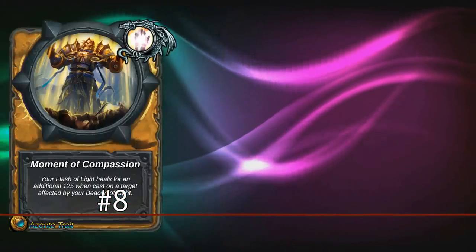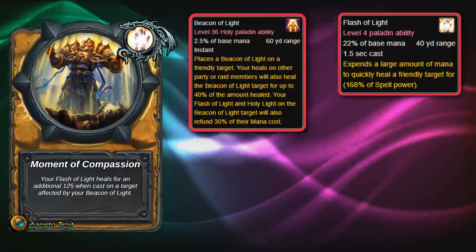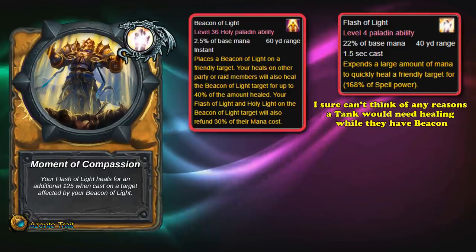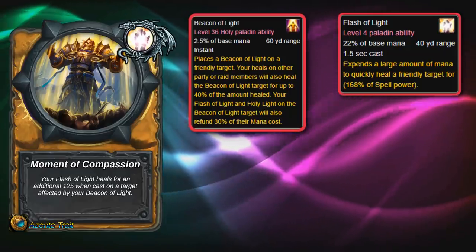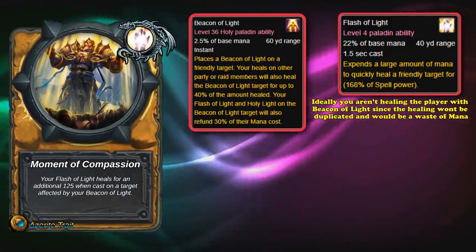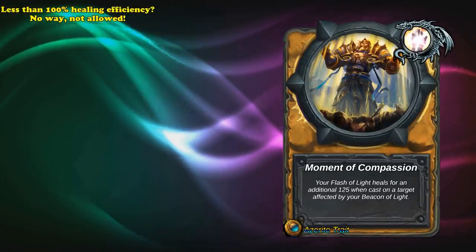At number 8, we have Moment of Compassion. This is a trait for Holy Paladins, where your Flash of Light will heal for an additional amount when used on the target of your Beacon of Light. Beacon of Light is an ability where you place it on one target — usually a high-priority target like a tank — and 50% of all your healing is duplicated to that target. Flash of Light is just the fast-cast, high-healing single-target healing spell Paladins have. Normally, you don't want to spend direct healing on your Beacon of Light target, since the whole point is that it allows you to always split your healing to another target. So having an Azerite trait that only benefits you healing sub-optimally is obviously not very good.